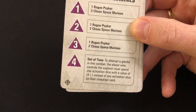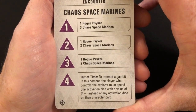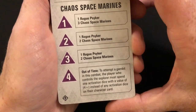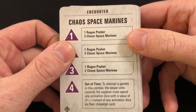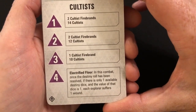Out of Time: to attempt a gambit in this combat, the player who controls the explorer must spend one activation dice with a value of four-plus instead of any activation dice on their character card — so you have to burn higher-value dice to get those benefits. Electrified Floor: once the destiny roll has been resolved, if there is only one available destiny dice and its value is one, each explorer suffers one wound.